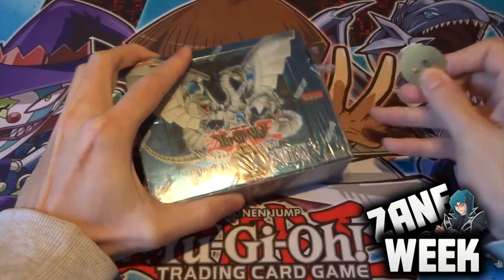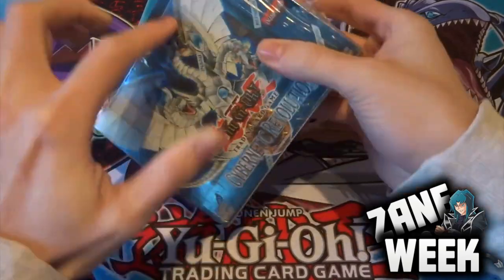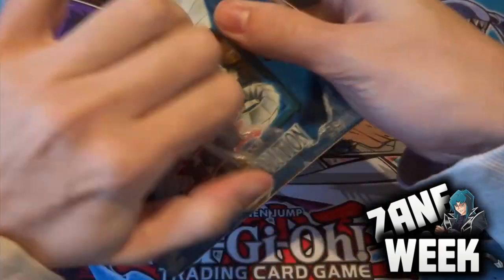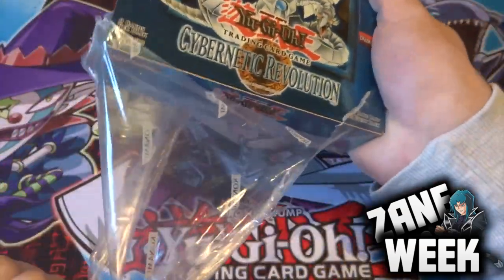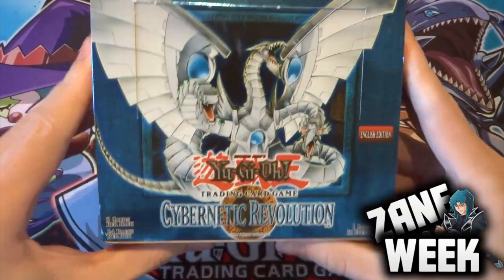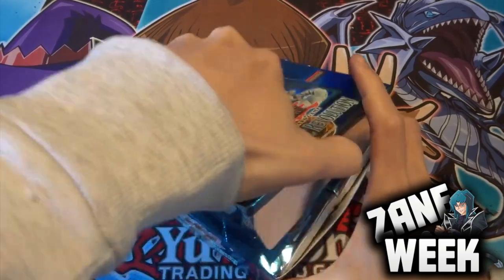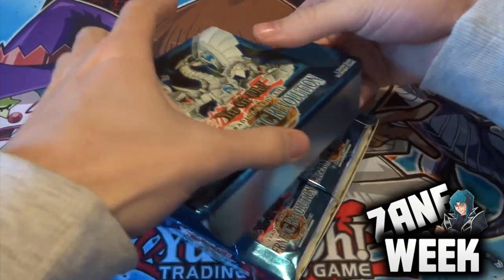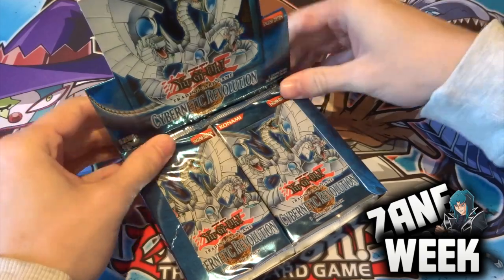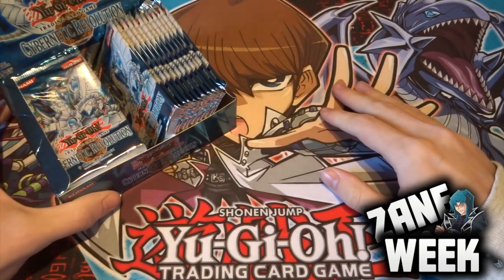The plastic's tough on this one. Zane was always one of my favourite characters from GX - actually probably my absolute favourite. I've been really looking forward to opening this. The plastic's putting up a fight, but there we go - let's get rid of that. It's a really heavy box and it looks really cool.